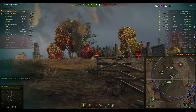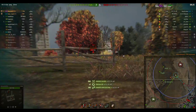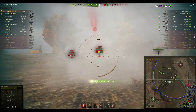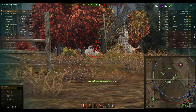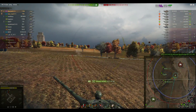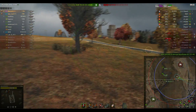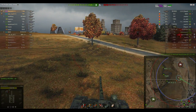Matchy picks up his third kill. Now he's using the ridge lines to get some shots into the baby Bat Chat — the Bat Chat 25t AP. Another very nice shot which looks like it tracked him as well. He's hoping to get the kill shot in but doesn't quite kill him. The VK 30 02 picks up a very handy kill. I think Matchy's already picked up nearly 4,500 hit points of damage, but I reckon he's going to do some more.